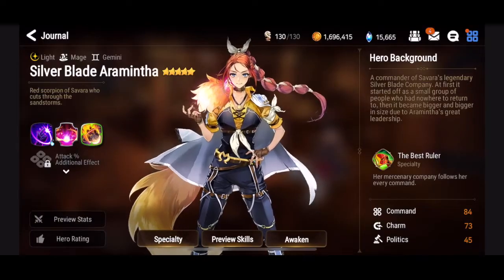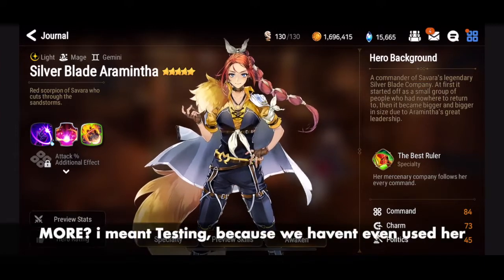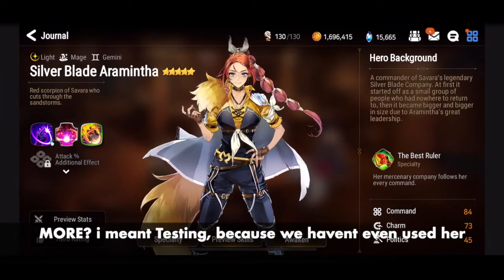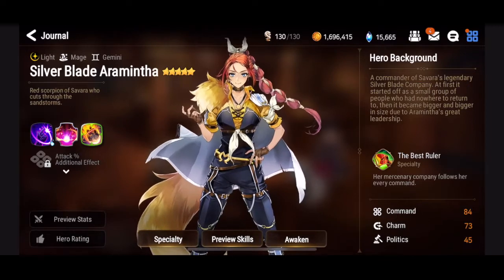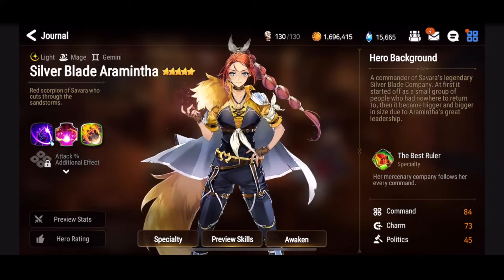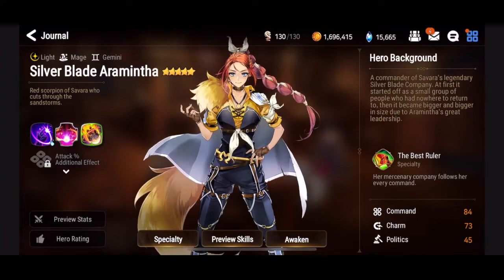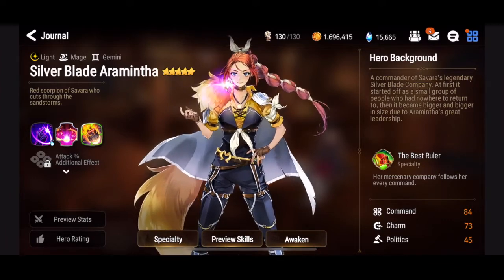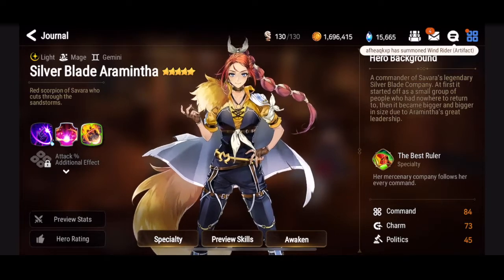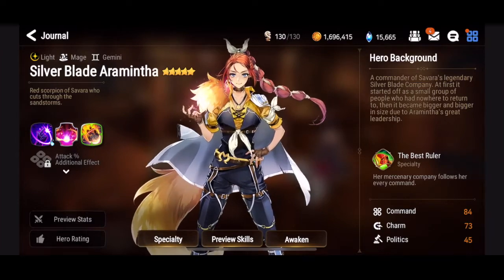That's Silver Blade Aramintha — we'll need to do more testing, but she seems like an amazing character. I will 100% be summoning for her and I wish everyone planning to go for her the best of luck in their mystic summons this week. If you have any questions, leave them in the comments below and I'll get back to you as soon as I can. Until next time!